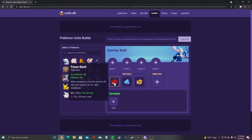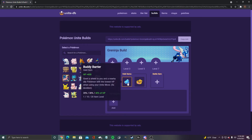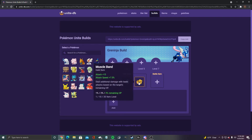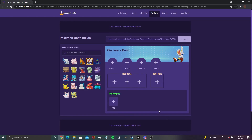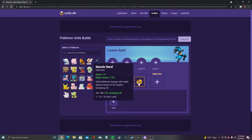I've played a lot of Greninja, and I have the best time using focus band, buddy barrier, and muscle band. I think these are the three obvious choices — same as I said with Cinderace. You could justify putting scope lens in, but I still think muscle band is the way to go.